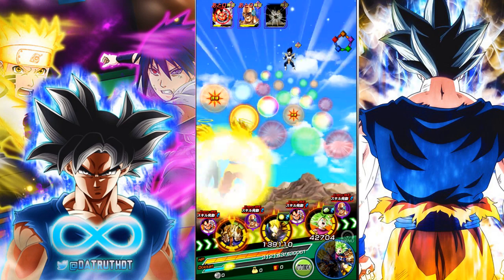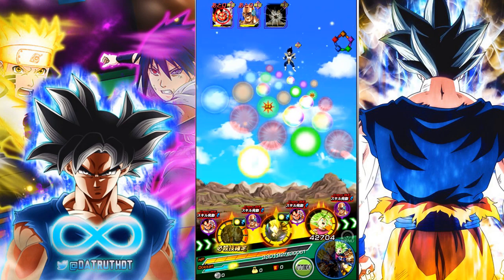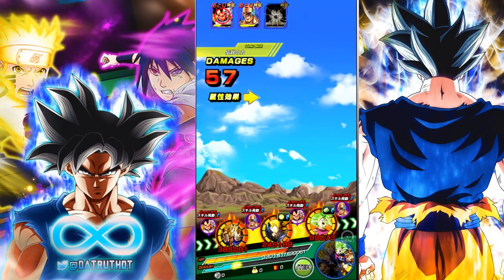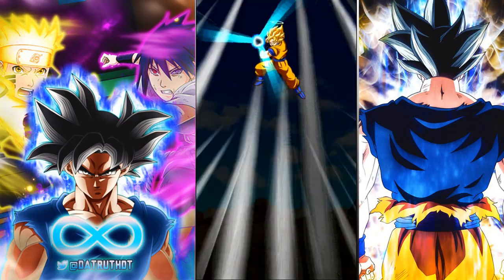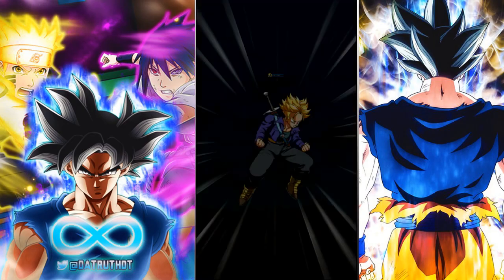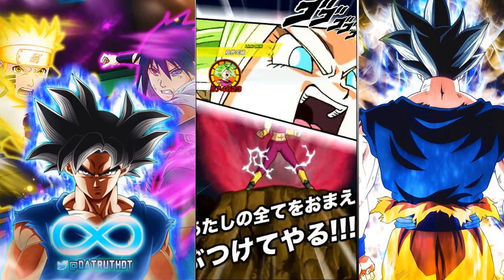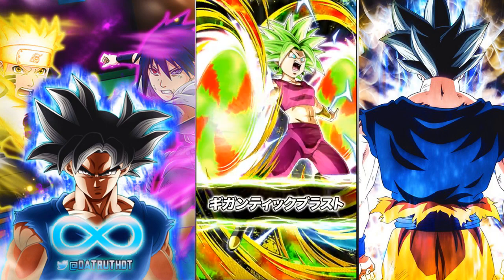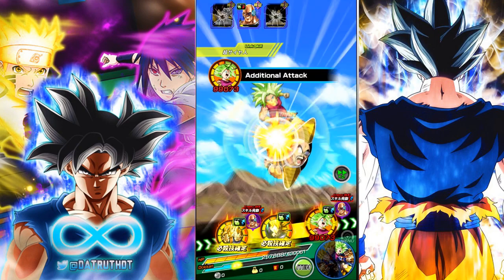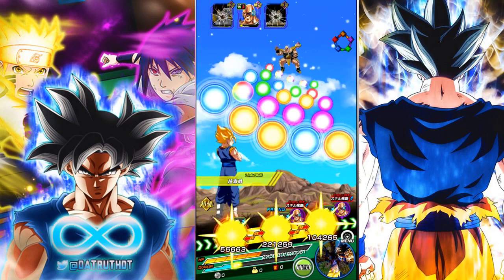Kefla could help out as well, and she'll provide a lot of physical-type orbs. One of the big things those physical-type orbs are going to do is allow us to heal an insane amount of health. Whenever LR Gogeta or Vegeto get a bunch of the same-type colored orbs, they're going to start healing like insane amounts of health, which would make a no-item Super Battle Road run possible, or even make a normal run very easy for free-to-play players. These two really change the game in Super Battle Road just with how ridiculously tanky they are, how much damage they do, and the fact that they can completely neutralize normal attack damage.